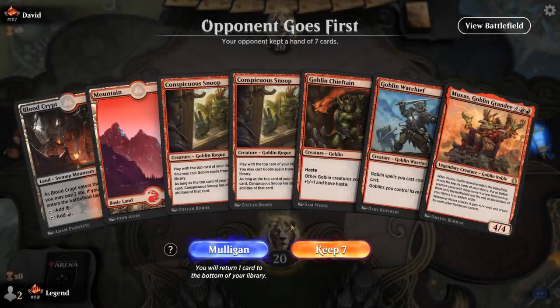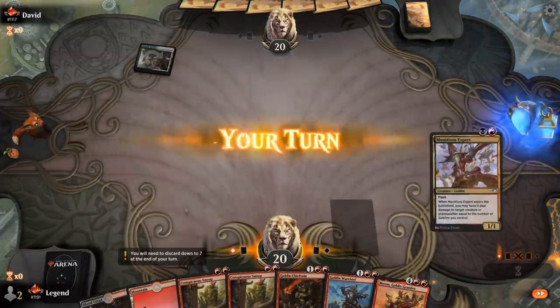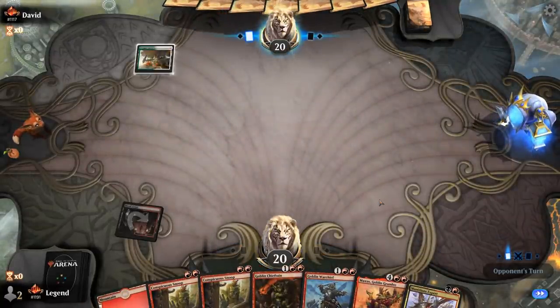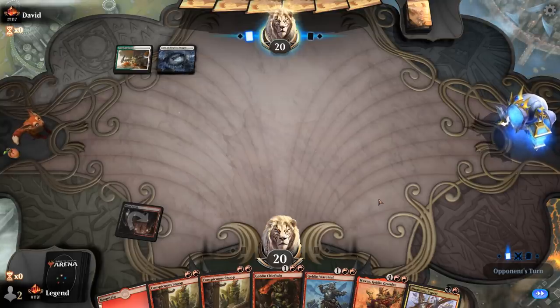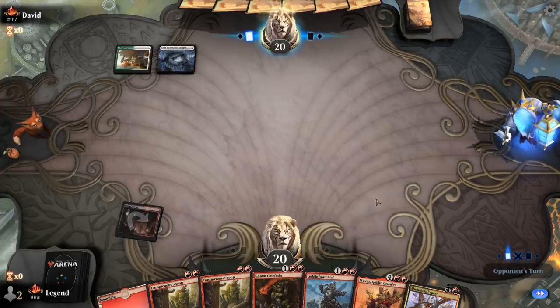We're on the draw with a not-great hand — need to draw a couple of lands, but it's not a mulligan. The opponent is Green-White, and after they play a Moondancer, presumably some flavor of lifegain combo deck.